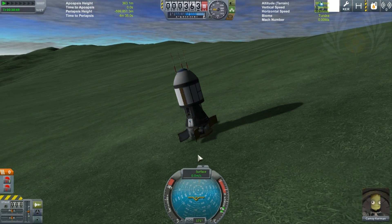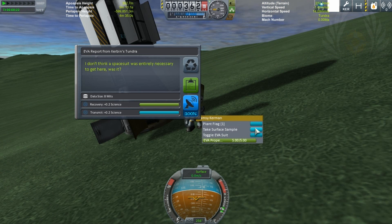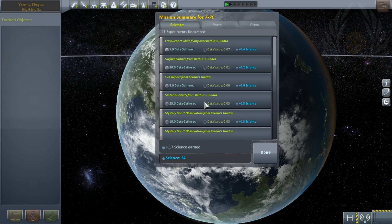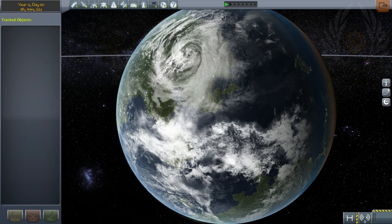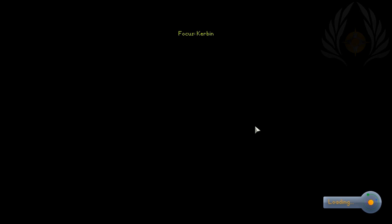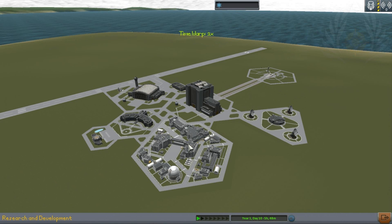All right, now let's get some goo data — EVA and surface sample. There we go. From the spacecraft itself we got 1.7 science, and the kerbal by himself was 1.1 science. That bumped us up a little bit. Let's see if we have enough to maybe upgrade our equipment.